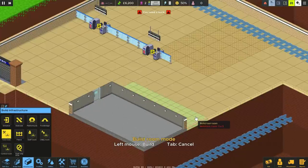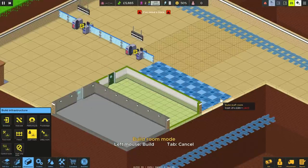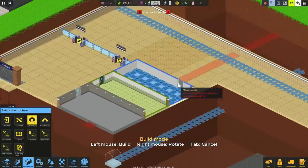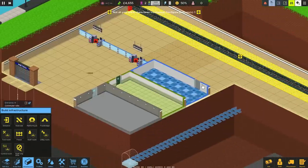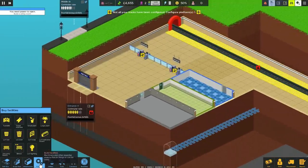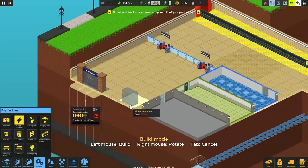There's our utility room, our tool room - it has to be three wide so it is what it is. Then a staff room can go here - it's a little annoying people have to run around, but we need a platform there. Let's look at ticket machines - we're going to start with one, with a view to having maybe two or three down here.